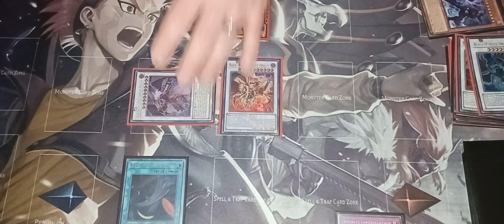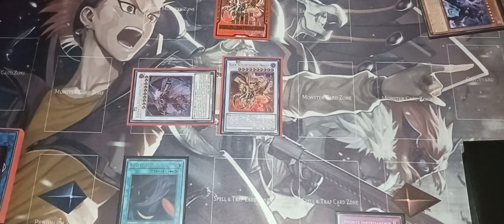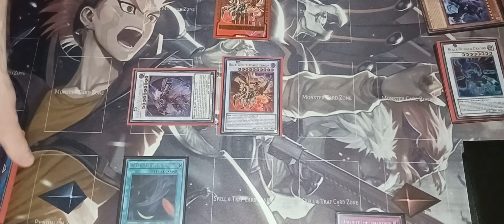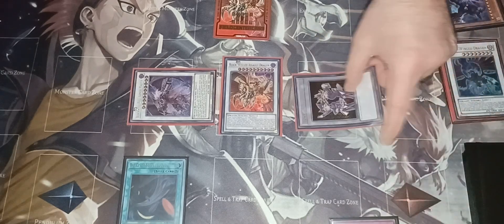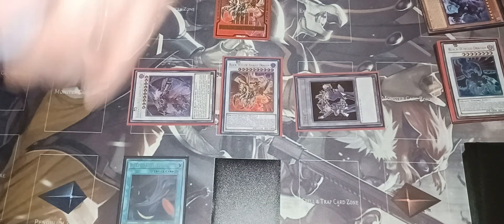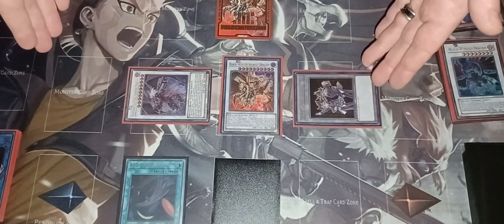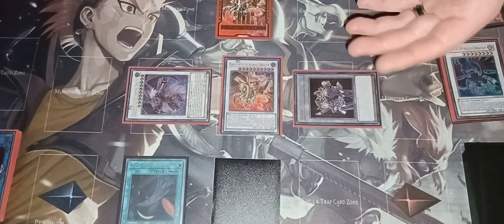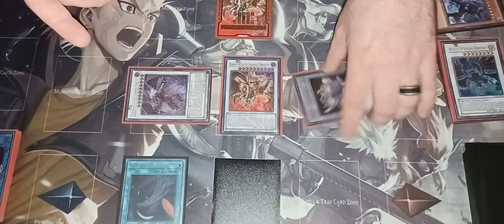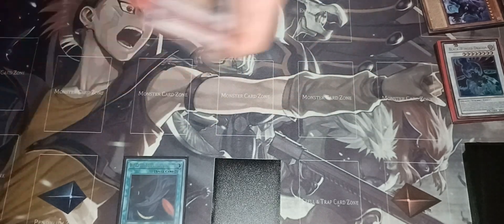Since Blackwing Assault Dragon left the field you do get a token. Set your Infinite Impermanence. That's going to be the field for that hand — obviously it's not the strongest, but this is what you're able to do considering the hand didn't have a whole lot. Now we're going to go into the third and final test hand.